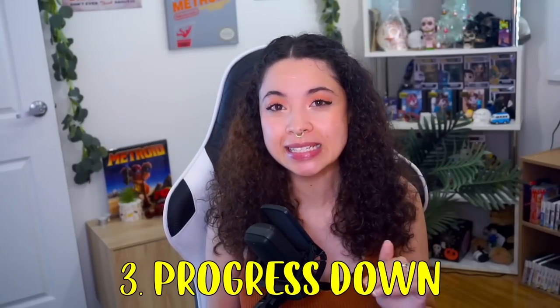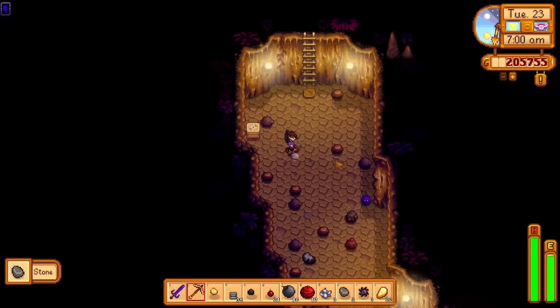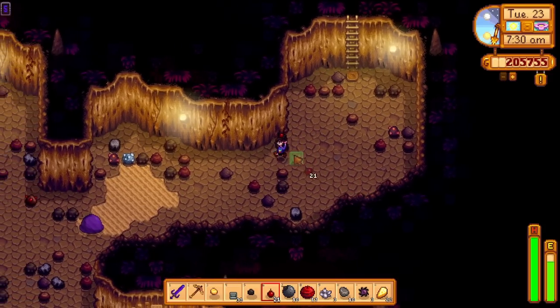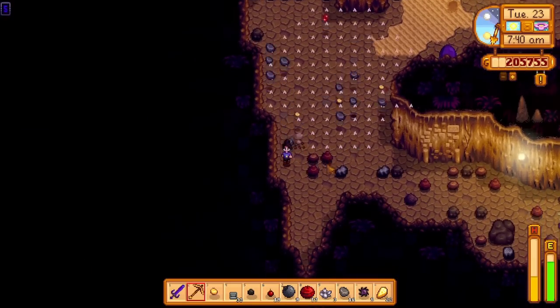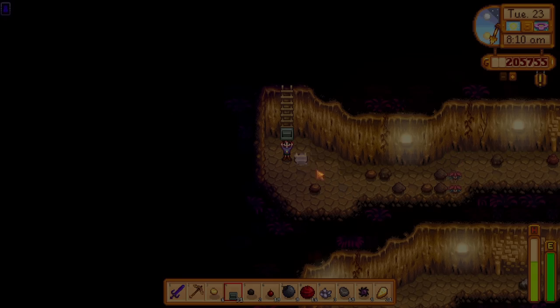Number three: how are you progressing down within Skull Cavern? There are three ways of doing so. The first and most obvious way is using your pickaxe to break rocks to hopefully find yourself staircases and holes. Second, there are bombs — three different types, each with an increasing area of effect. And there are staircases that you can actually place yourself to progress down.